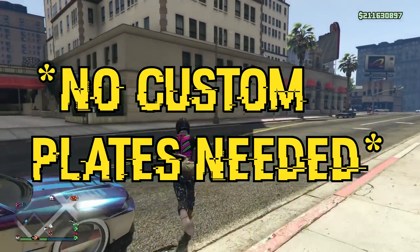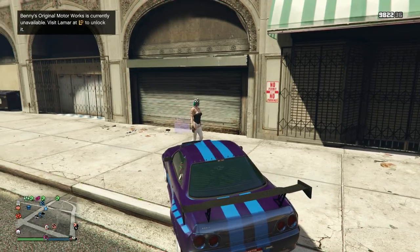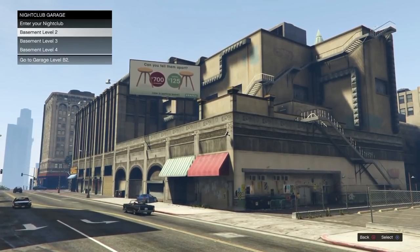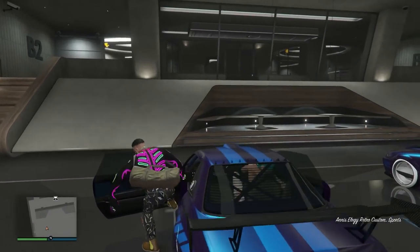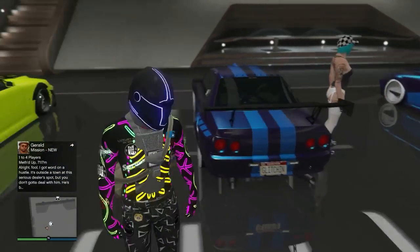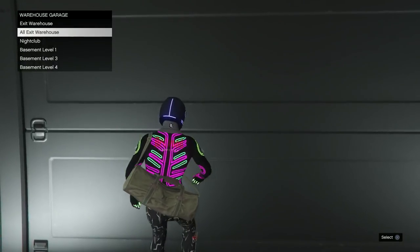I'm outside now and I'll show you the garages. Going into level B2 — this is where you want all your Elegy Retro Customs. Some of you may ask why retros: they sell for the most, almost a million dollars fully upgraded. This is the car you want to dupe. As you can see, I have 10 in here because I'm duping 10 at a time.